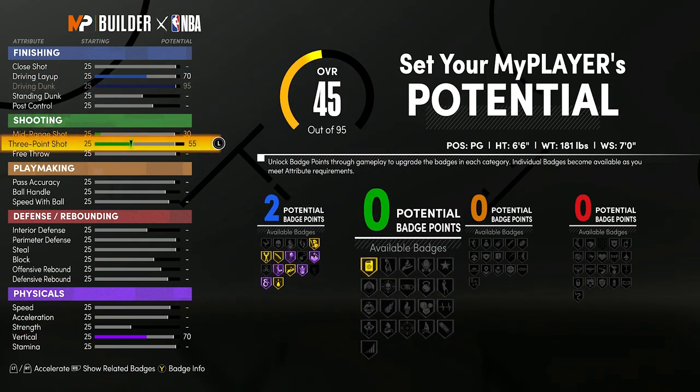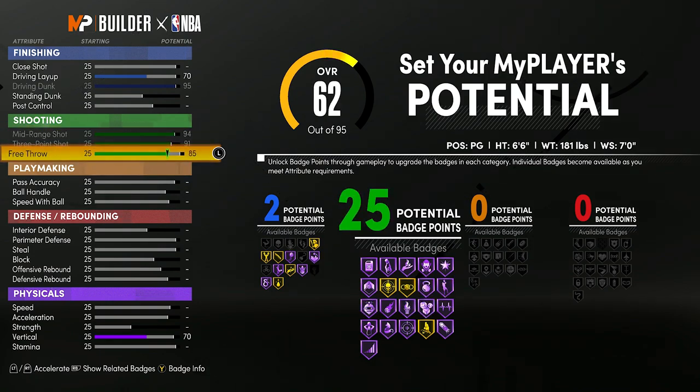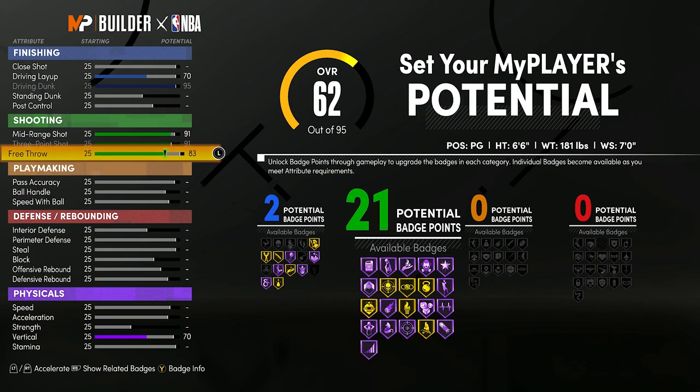Going over to Shooting, I'm going to max my three-pointer, which automatically puts my Mid-Range to a 66. I'm going to continue to max that and then max my Free Throw. I have 28 Shooting Badges, but I only need about 18. So I'm going to put my Mid-Range down to a 91 and my Free Throw down to a 73 — and look at that, 18 Shooting Badges. Most of them are Hall of Fame, so that is perfect.